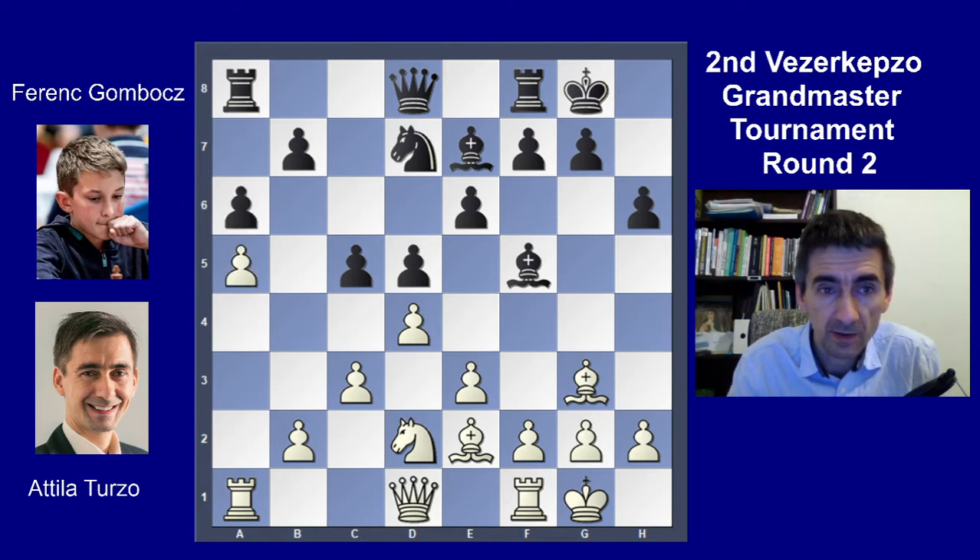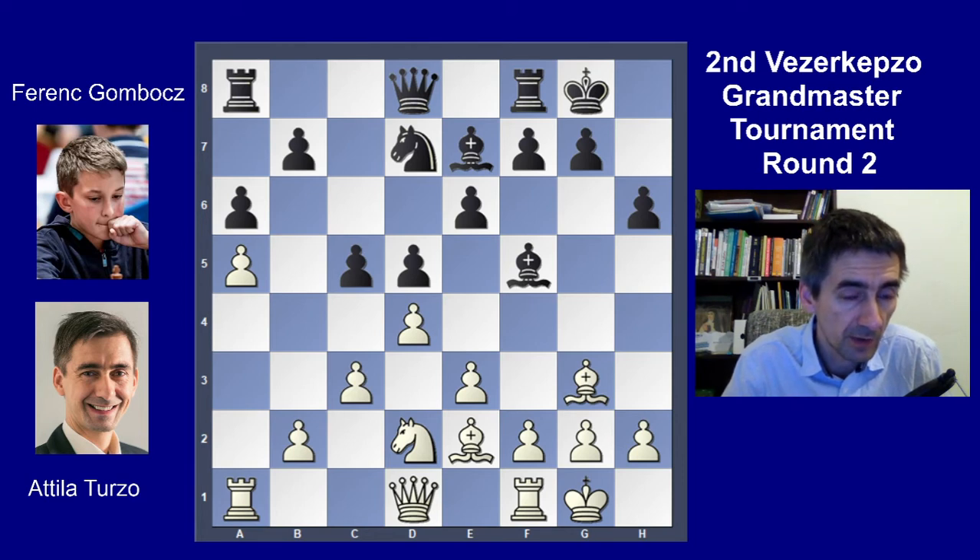I decided to gain some space to get some advantage: a6, a5. This was my ideal situation in the game. I was thinking this is kind of an advantage to push — to put the pawn to a5, so that it blocks both the b7 and a6 pawns.